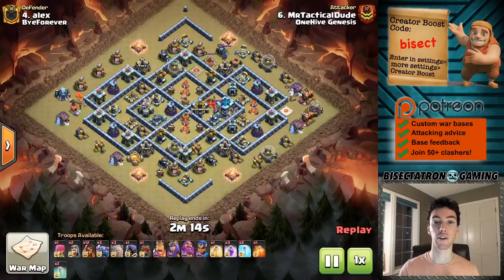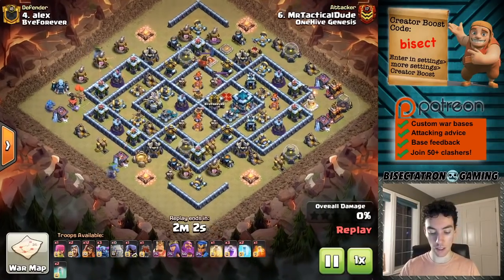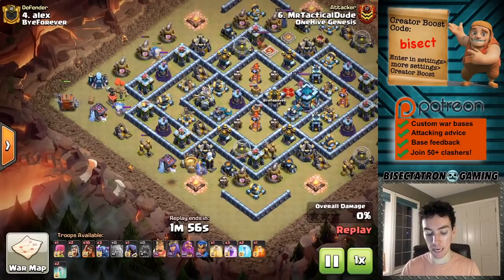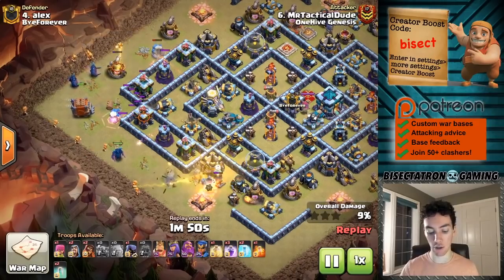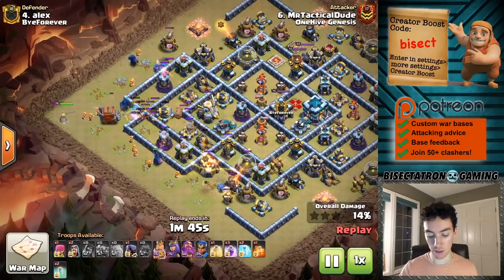What is going on guys? Bisectatron here bringing you today's video. We've got some very cool attacks to take a look at today, showing off some of the new additions from the update — starting with this wizard golem avalanche taking out a compact Town Hall 13 base, with the log launcher making an appearance helping carve out an entry into the base. Very nice usage of it.